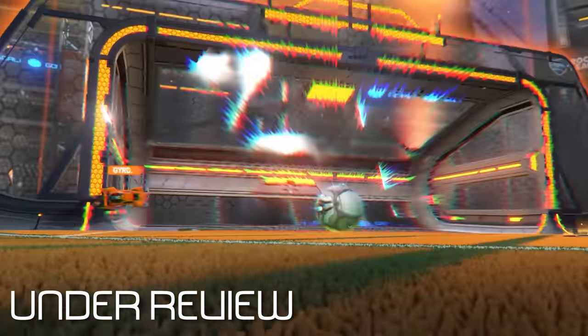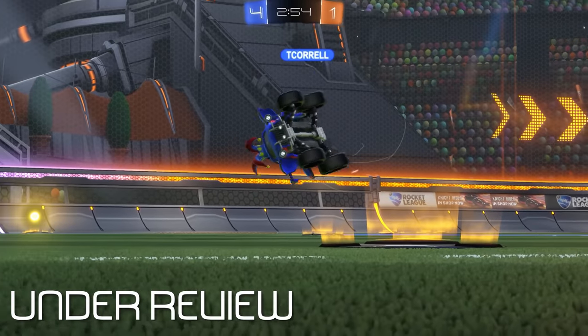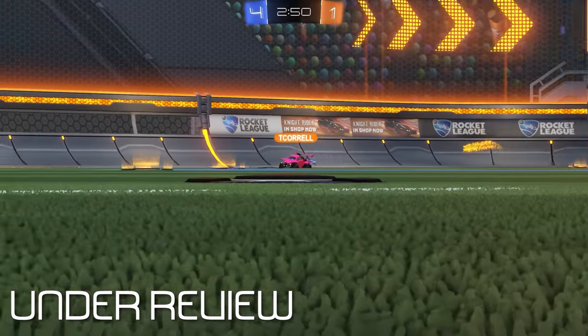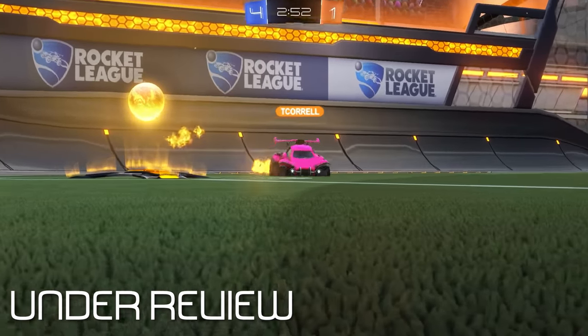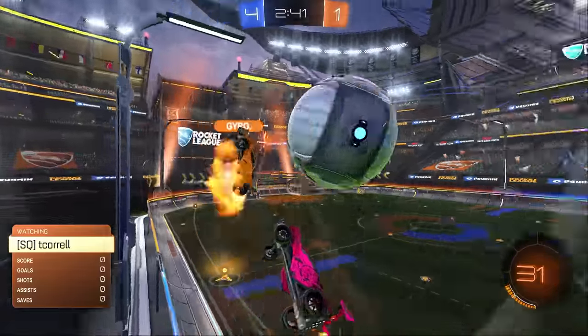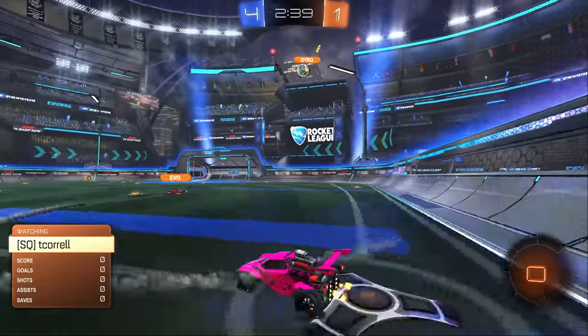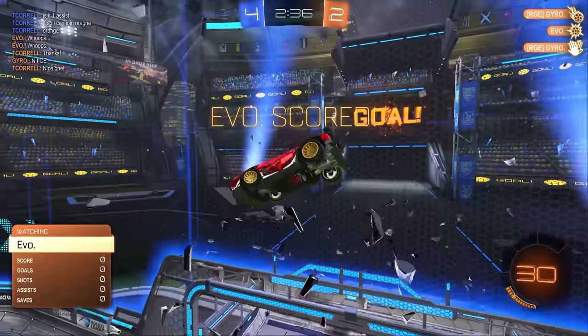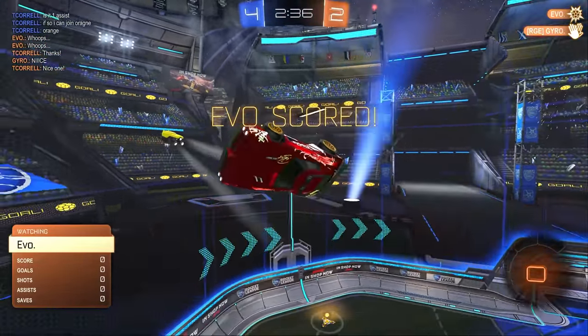It's a pretty solid argument. All right, T-Corell joins orange — he has an assist now. So T-Corell has turned orange on an assist for an own goal, so everyone is on orange now. They have a long history of excellence in the league — I believe it's a great call by the review board. And that's a nice little goal from Evo.